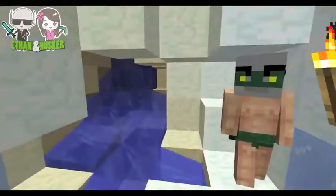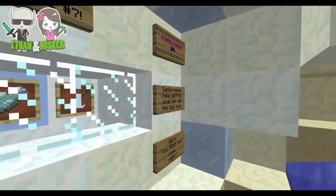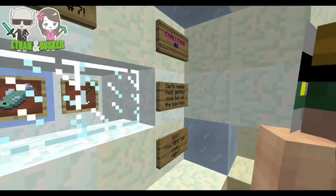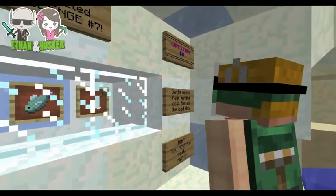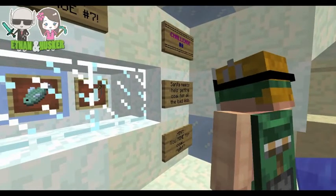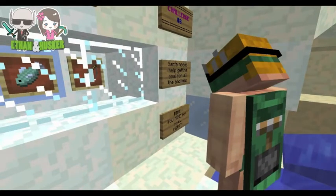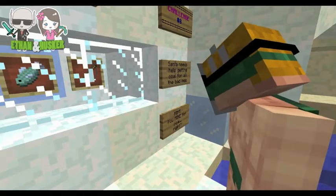Hey guys, it's Husker Girl, Ethan, and May 50. Here's the walkthrough for challenge number eight in the AEM lobby winter line. Santa needs help getting coal for all the bad kids — I hope none of you out there have been bad kids this year!